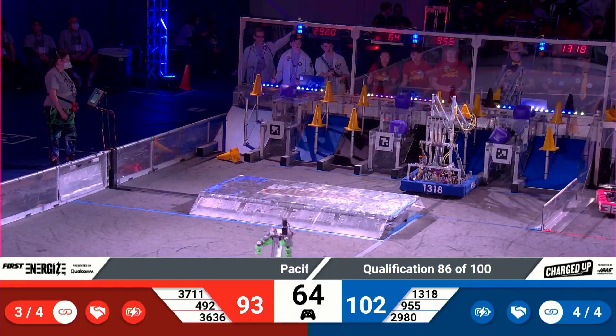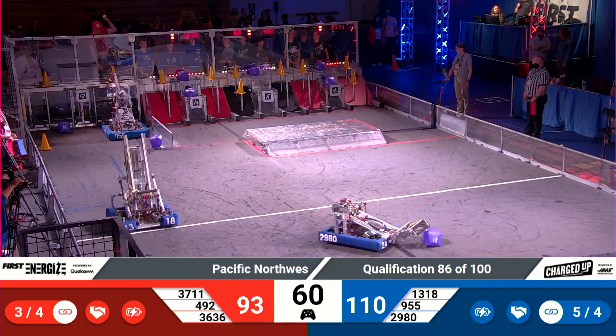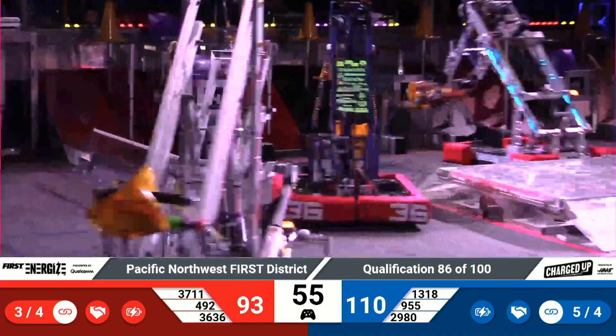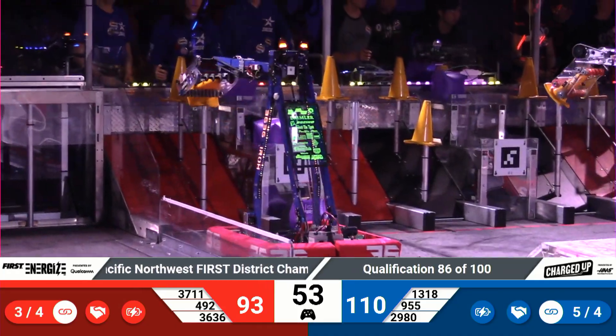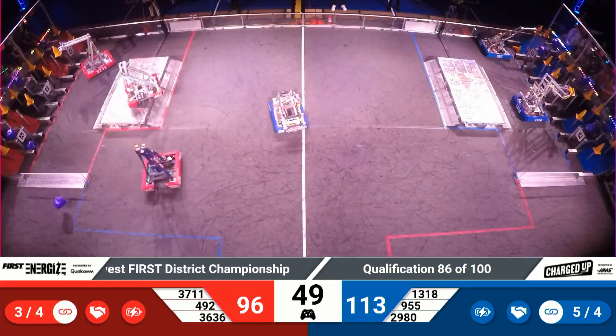Blue Alliance 29-80 trying to find a game piece as they move across the field. That cube eluding them, but they got it hooked up into their mechanism, and they're heading in to score that as quickly as they can. Blue Alliance now with 5 links — look away for 2 seconds and they deliver 2 more links. That's 113 points for that Blue Alliance.